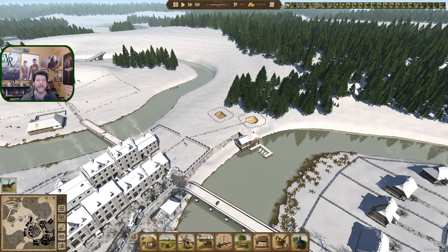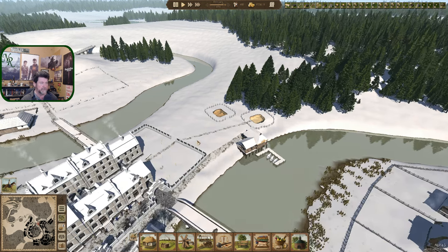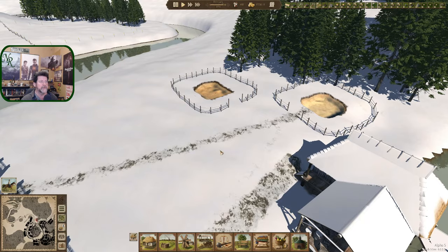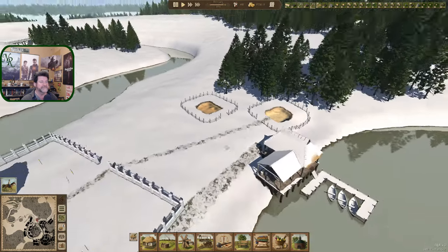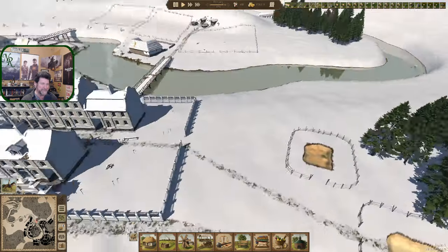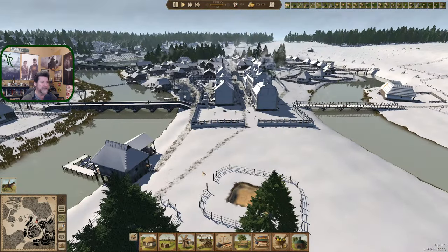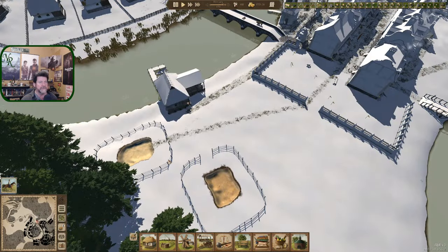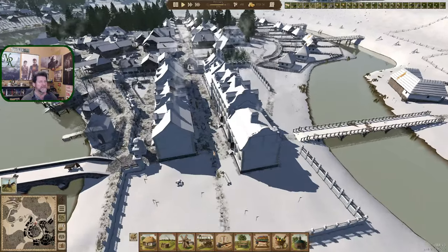Hey folks, welcome back to Ostrov. The vote is in, the polls are completed, and sand is clearly more popular than clay. I didn't expect that - I thought clay would be what most of the townspeople would be gathering. But we've got glass over here, so what else is sand used for?